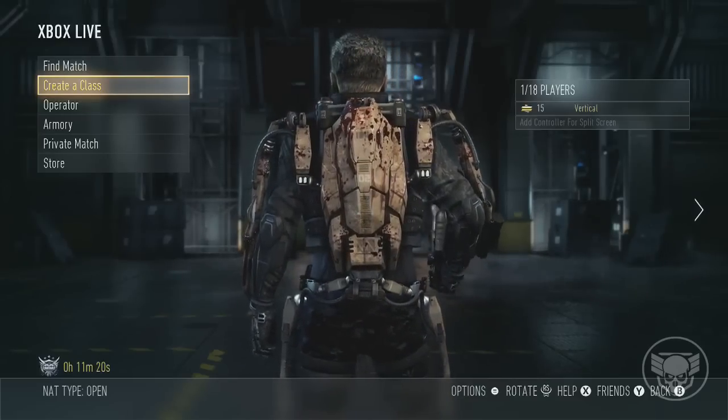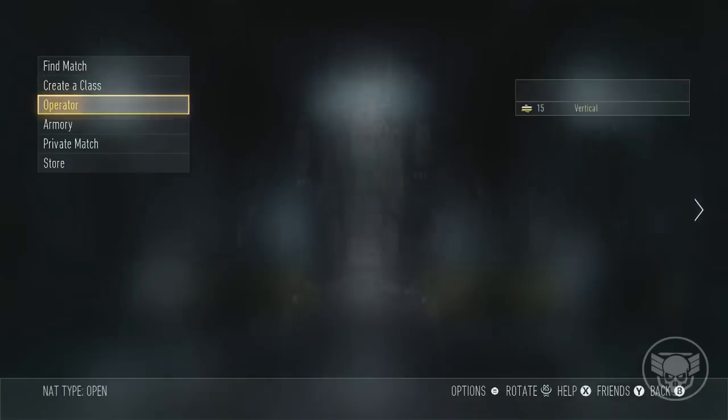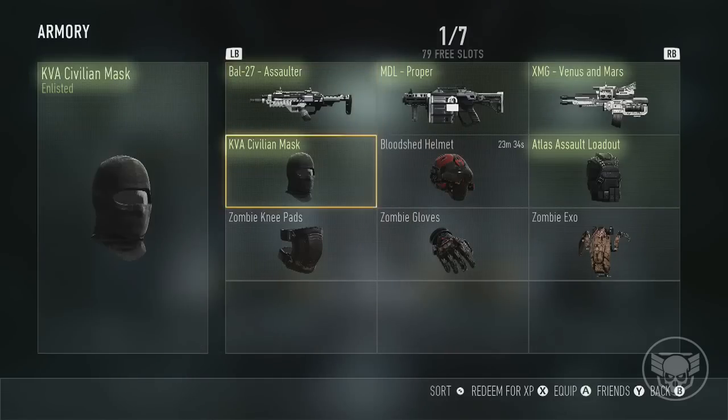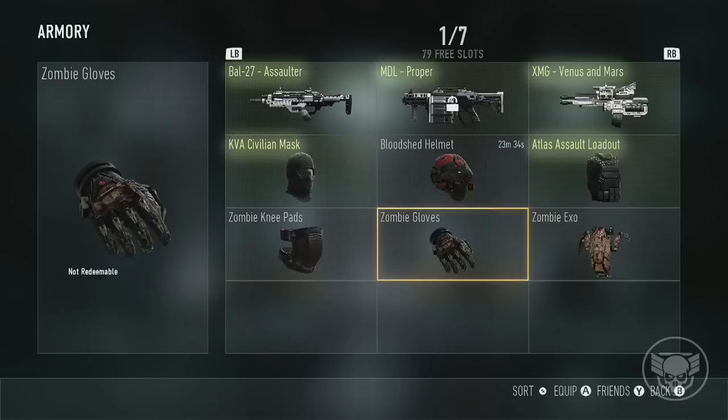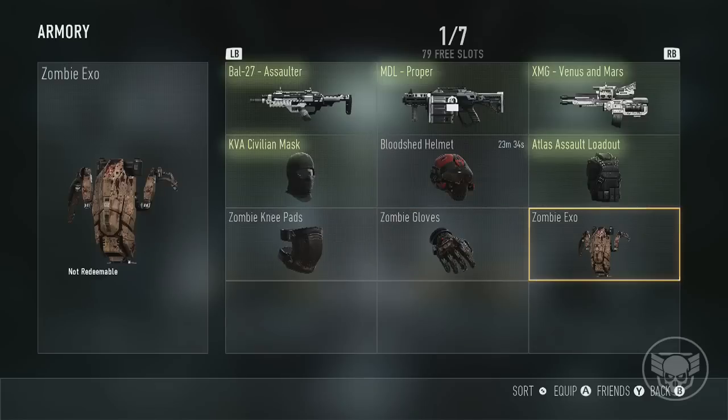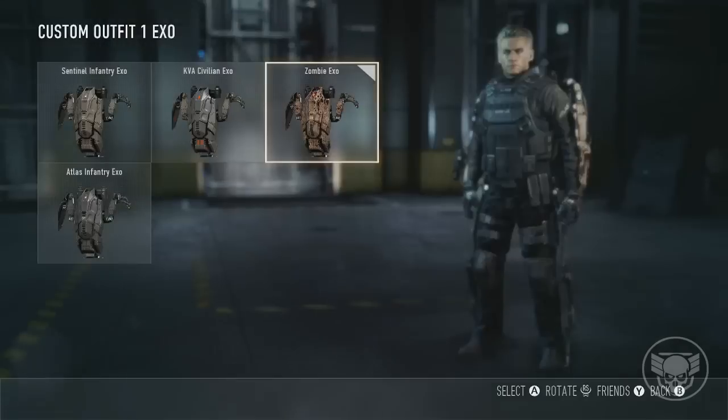Now you do get other items in this set when you unlock it. As you can see you get the zombie knee pads, which have like blood splatter on them. You get the zombie gloves and you get the zombie Exo Suit and it just looks freaking awesome.